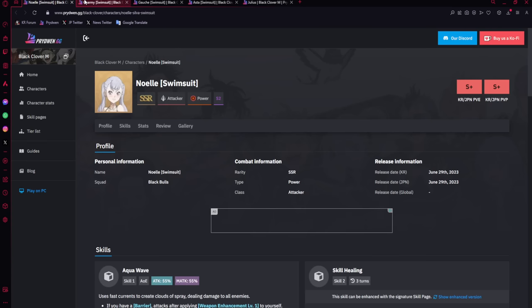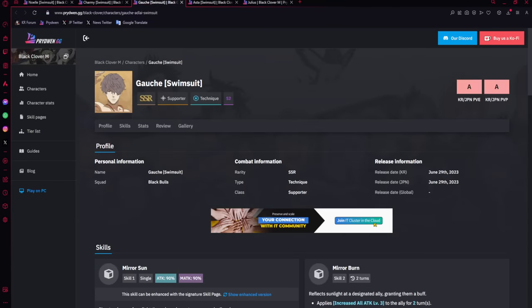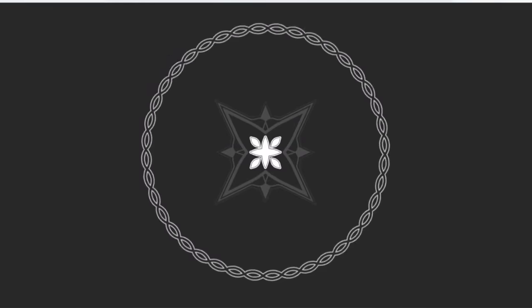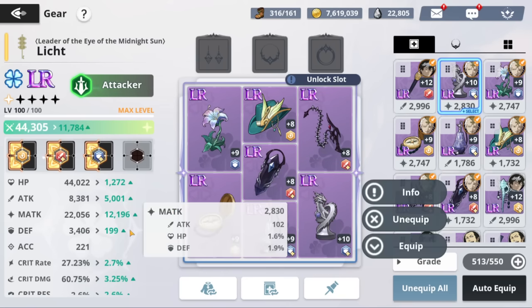Now that we know the units, you can see what you need — obviously Noelle and Julius being top priority, then considering Charmy and Ghosh. For gear preparation, you're going to need two magic attack sets. At least one for now, but if you plan on getting both Noelle and Julius you'll need two, since you'll probably run them on the same team. 100% magic attack on Noelle is the way to go. As for substats, you can worry about that later.